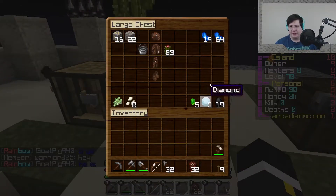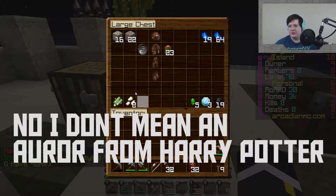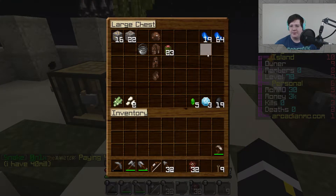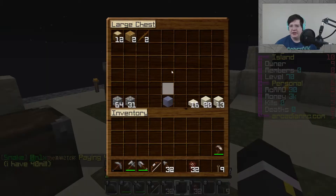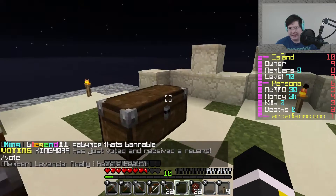I created a chest and separated our stuff out. Our auras are up here, food's over here, random crap over there, useful stuff, and then building blocks organized by kind of type, I guess you could say.